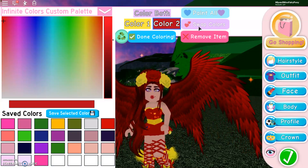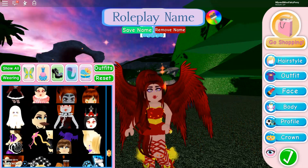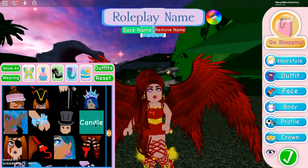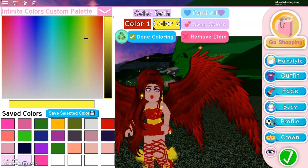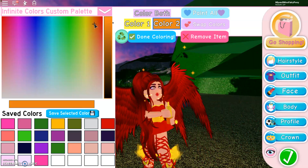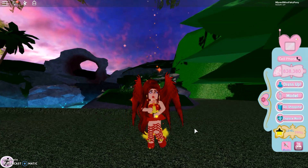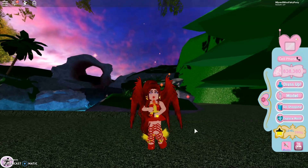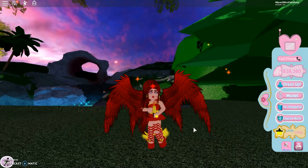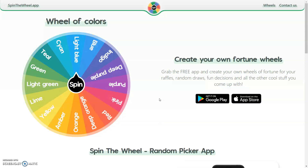Still looking at some accessories — not sure what I really want to add. The last thing I want to add to this outfit is the candle, obviously, because if this is a fire fairy then she needs the candle in her hands. So let's do yellow and the flame will be red. We have finished the first outfit — I think it turned out really well, and I definitely think she looks like a fire fairy.